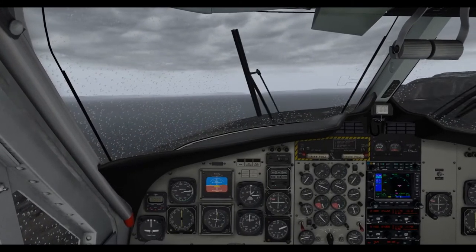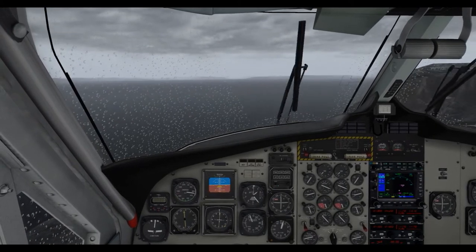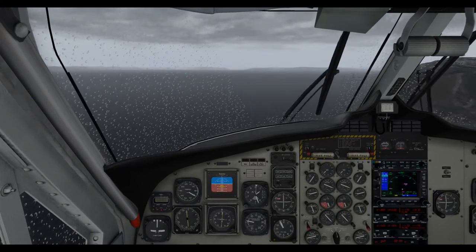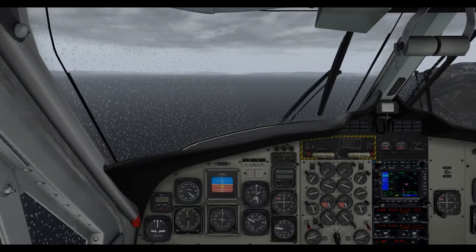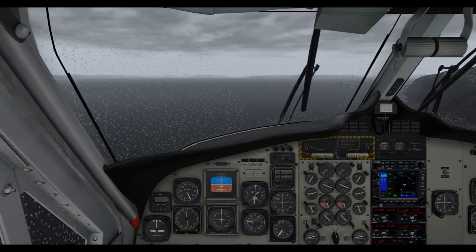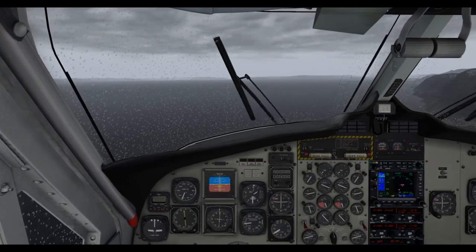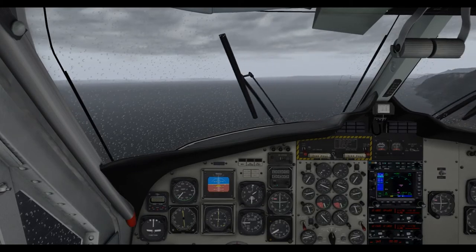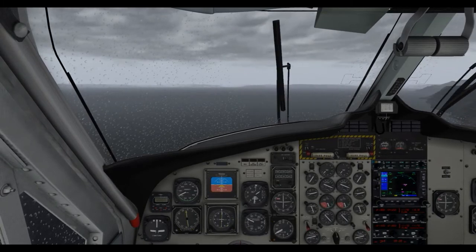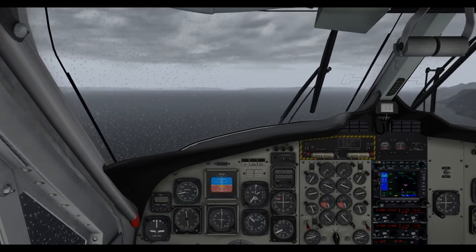There you go, that was pretty easy. Get back off on the flaps a bit. As I mentioned earlier, we're going to be headed back to ENSB. This is version 2 of this aircraft - the XP-11 update.